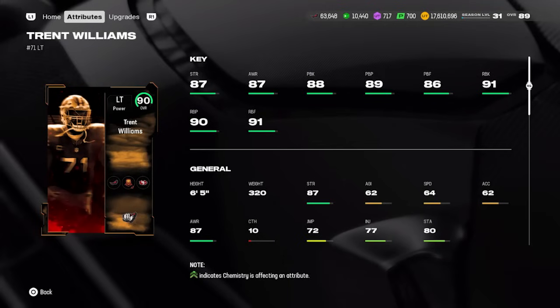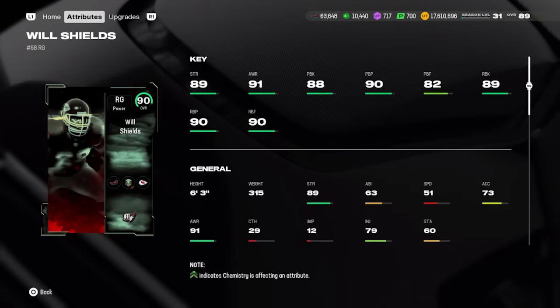Moving to the offensive line: Trent Williams and Will Shields are options here. Picking BND offensive linemen is always a smart move — think about cards that will last on your team the longest. Trent Williams has 87 strength, 87 awareness, 88 pass block, and 91 run block. However, a lot of you probably already have the 89 overall Tyron Smith from the season two field pass at left tackle, which is also BND — if so, don't waste your pick on Trent Williams.